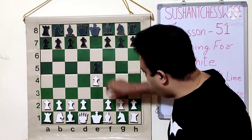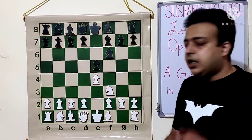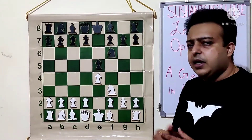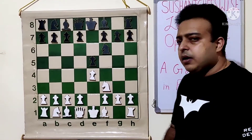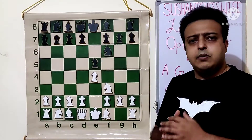E4, E5, Knight F3, Knight F6. This is the starting position of the Petrov's defense. The line I am suggesting is a gambit line and white gets very good play for the pawn. This line can be played at beginner level and also at intermediate level.